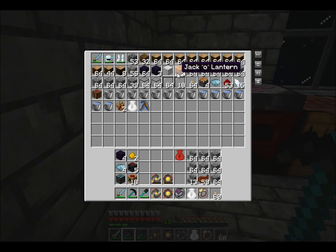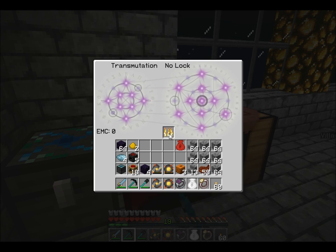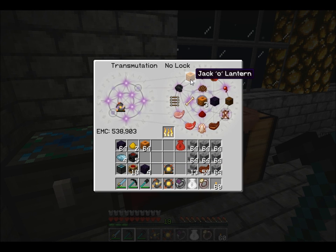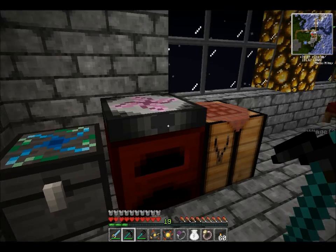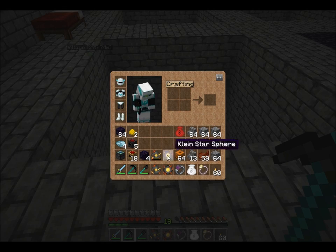This is yet another tutorial, and I need more Jack-O-Lanterns about Equivalent Exchange. This time it's Matter Generation, not EMC Generation. Basically, same exact thing, just a different name. Just getting more Jack-O-Lanterns since I forgot to make them beforehand, like the good planner I am.